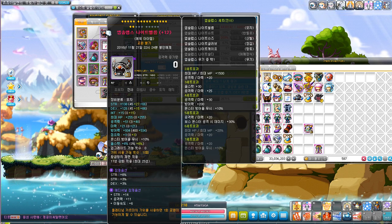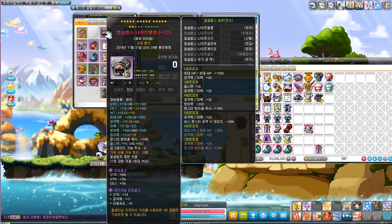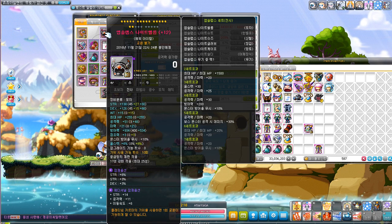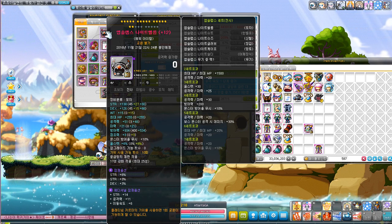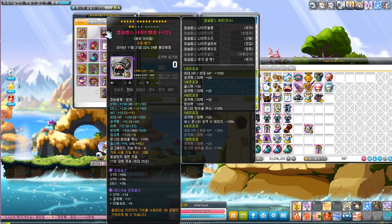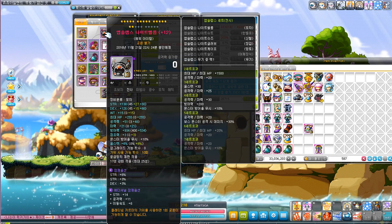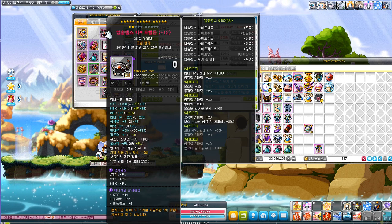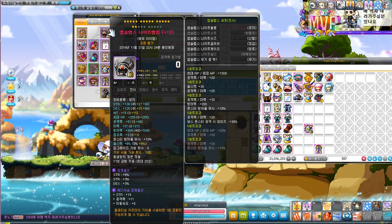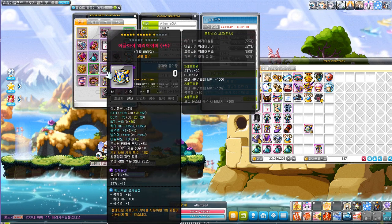I kind of wanted to keep my previous helmet to compare how much range I'd lose and gain by switching to the Absolab helmet. But I used Todd's Hammer on this new one to transfer the potential — as you can see, it has the exact same potential as my Chaos Root Abyss helmet that I had previously.